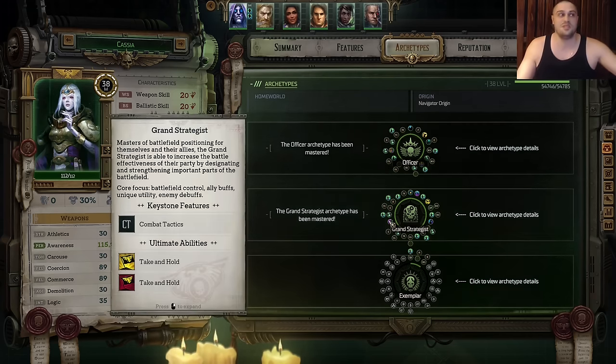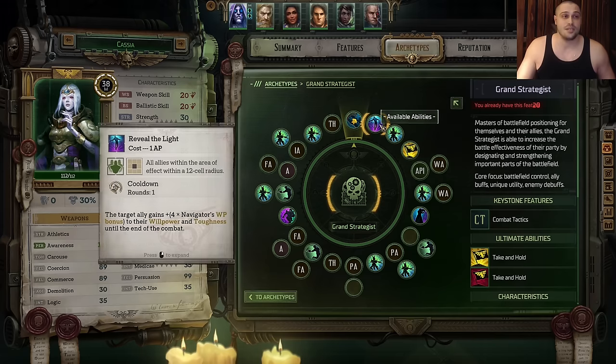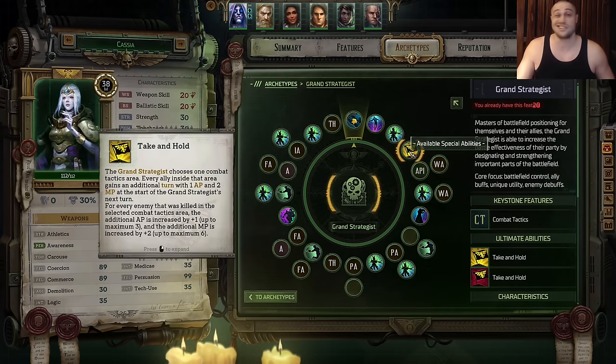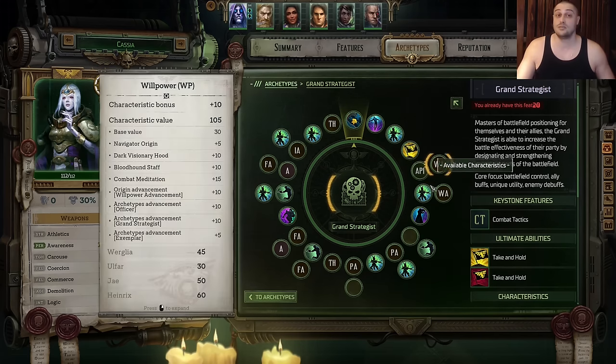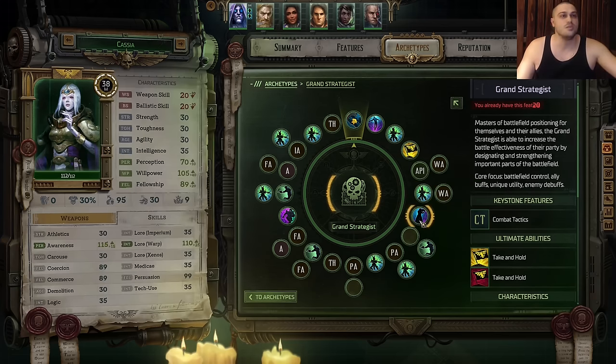Now let's go with Cassia — she's an absolute beauty and I believe you won't find a better build for Cassia on the entire internet. She's the main damage dealer and crowd control in my team. Everything revolves around Cassia — she's completely broken. From level 16 to 36 you become a Grand Strategist because of one reason: she always plays first in combat. When Cassia plays first, enemies are done. We learn Combat Tactics, then Reveal the Light for AoE buff, then Stable Routes Navigator talent. Then the Ulti (which doesn't matter much), then the huge power spike with action points, then Willpower, then we learn Veil of Protection — always Willpower whenever you can. Then Veil of Protection Navigator talent, then Willpower again. Then we learn Glimpse of Fate, then Lore Warp — always Lore Warp when you can.